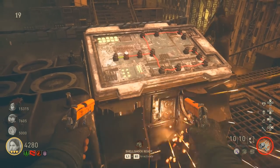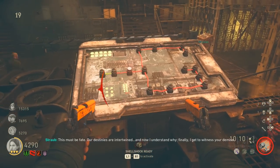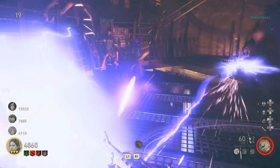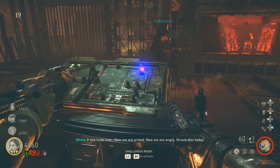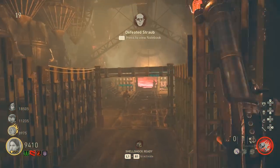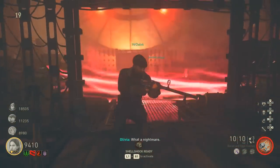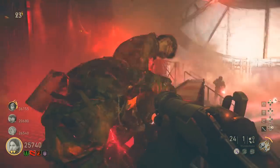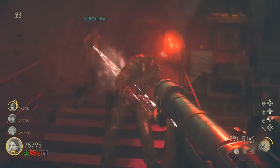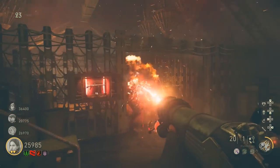In the boss fight, make your way to the interactive panels in the room. Your goal is to get the blue ball of lightning on the floor and on the board to travel down the green wires to the end — just follow the panels along until the blue lightning reaches the end. Once done correctly, the boss will spawn. Wait until he screams — large orange weak points will appear on his body. Shoot those orange spots, keep buying MP40 ammo from the wall buy, and pour bullets into him until he finally dies.